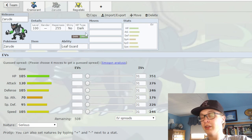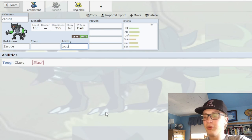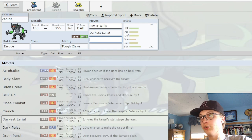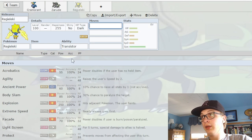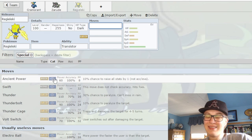Up next is Zarude — its only ability is Leafguard. How easy would it have been to just slap Tough Claws on it? Now Power Whip has ridiculous damage, now Darkest Lariat has additional damage. Also it doesn't get Knock Off, which sucks as well. So two things for Zarude: Tough Claws and Knock Off. Regieleki is a pretty obvious one — it gets literally zero coverage whatsoever, except for Ancient Power. And that's kind of silly. That's honestly all I really have for Regieleki.